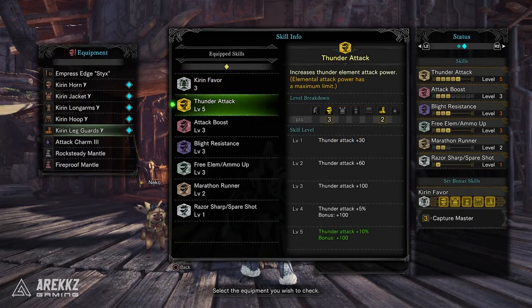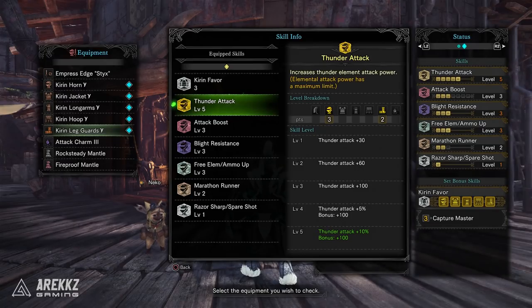Moving on, this has max Thunder Attack at level five, meanwhile the Alpha set only gave you level three and the Beta set level two. While yes, a lot of weapons don't need this much Thunder Attack from crafted options, there are a few now that Kaurv Tiroth has been added and you have relic weapon options that can actually take advantage of max Thunder Attack — so there's some value in that.